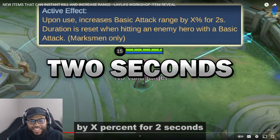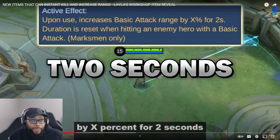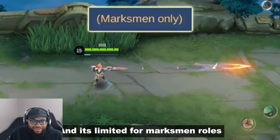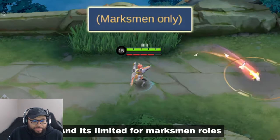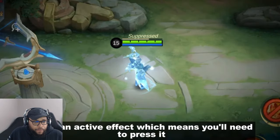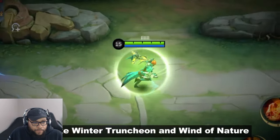Everybody's got dashes and CC now, so this item is kind of needed — being able to keep your range a little better is huge. And then get a hero like Carrie, whose range is smaller — now she can safely clap cheeks. The duration resets when hitting an enemy hero with a basic attack, and it's limited to the marksman role.